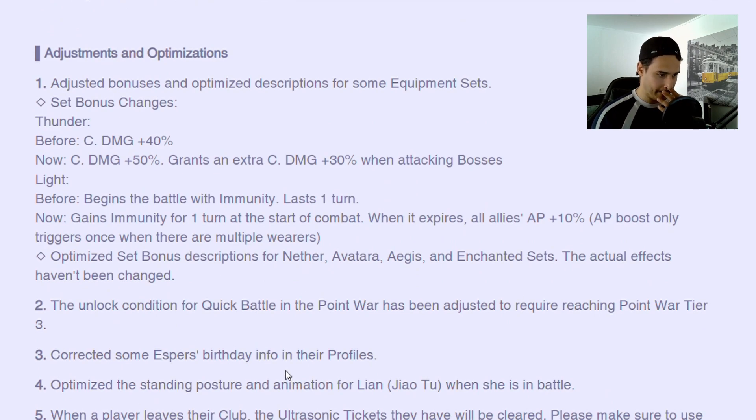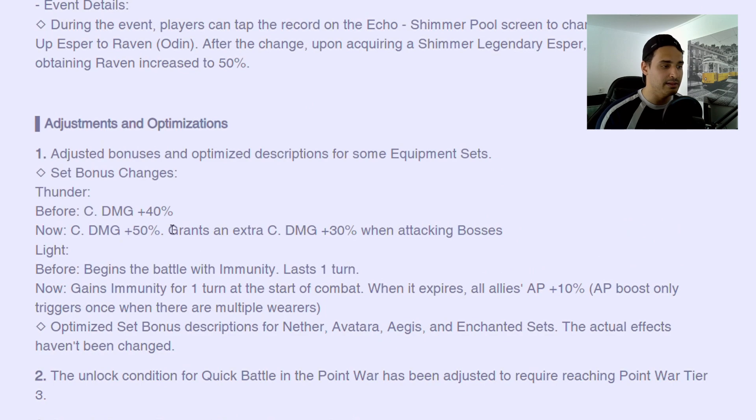Thor got a little bit of a boost. I don't understand — Thunder was already better than War, and now it's definitely 100% mega better than War even with slightly better stats on War, because crit damage scales a lot better than attack. Crit damage also scales with defense and HP scaling units; War only scales with the attacking unit. So here's another reason to farm Fafnir. Now Light is even better than before — to me Light was already one of the best sets, if not the best set in the game, because it gives you so much versatility especially versus the first turn. Now it gains immunity for one turn at the start of combat and when it expires all allies get AP plus 10%.